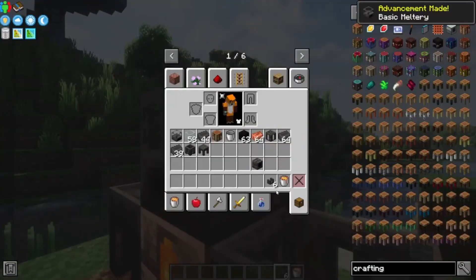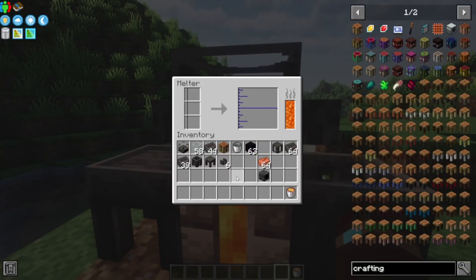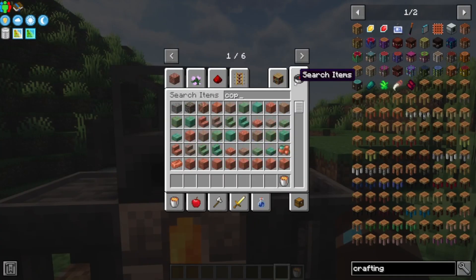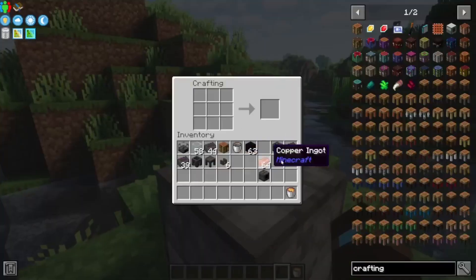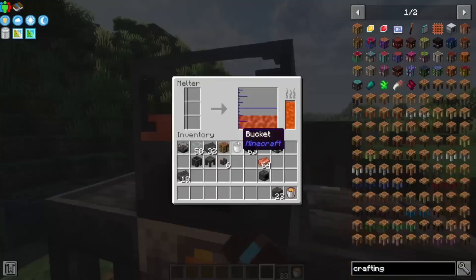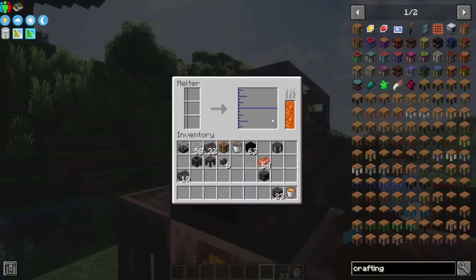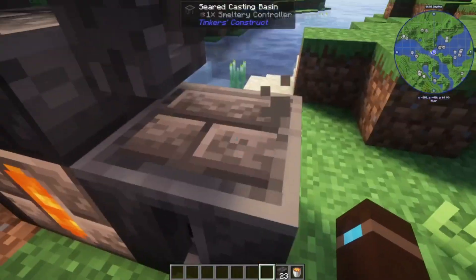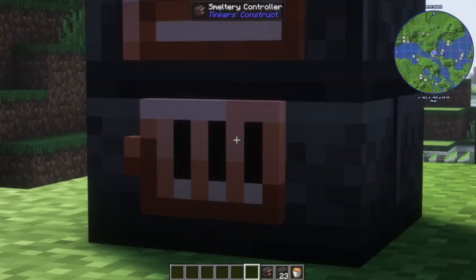If you want to do this quickly, just craft the seared casting basin and one set of faucets. Now toss in like three raw copper ore or four copper ingots, then craft with a bunch of seared bricks and put it in this side. So now this has four ingots of copper — pour it on here, pour it onto a seared brick, and we get the smeltery controller. This is the most important part of our entire build.